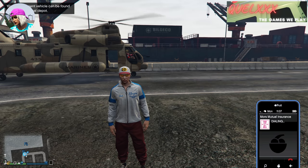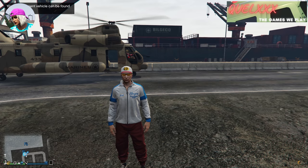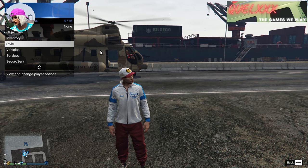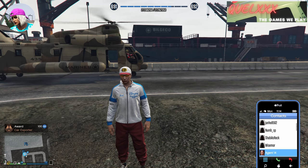Before you do the next vehicle, I'd recommend calling Morse Mutual to clear the area of the destroyed car. It'll make it easier for your friend flying the Cargo Bob, simply because the area is very small and they'll need all the room they can get to drop you off nicely.